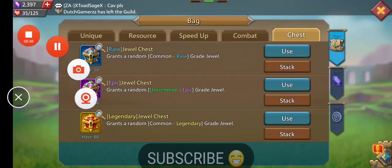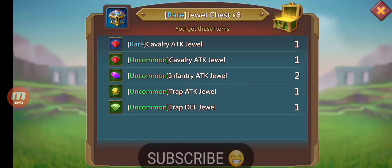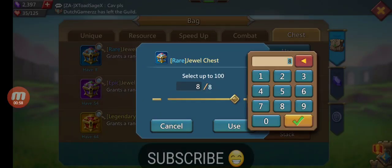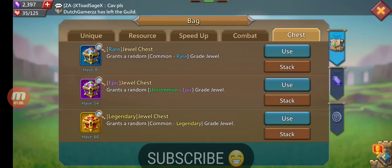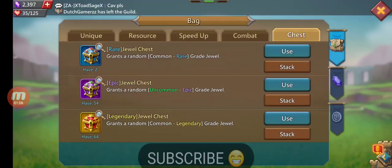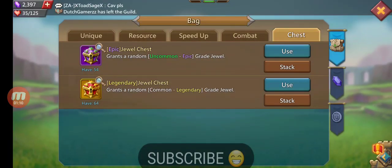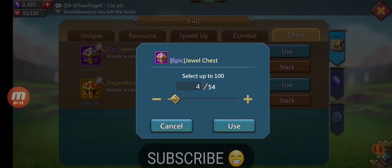Let me take a quick flick real quick. Rare cav, uncommon cav, uncommon infantry times two — we're gonna hit six. Uncommon cav, uncommon infantry, common range, common range. We're gonna drop in two uncommon infantry — six minus two is four, so we're gonna go by fours here.